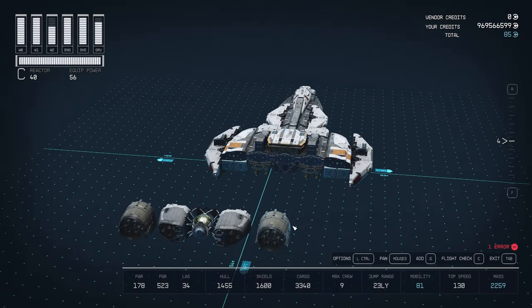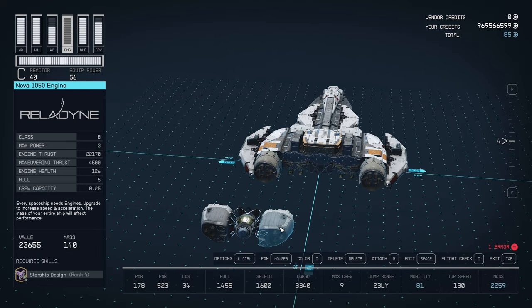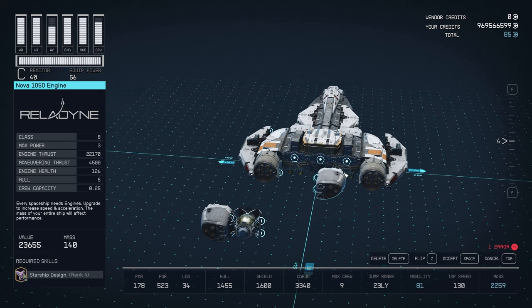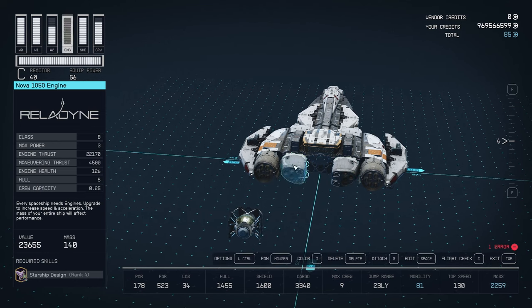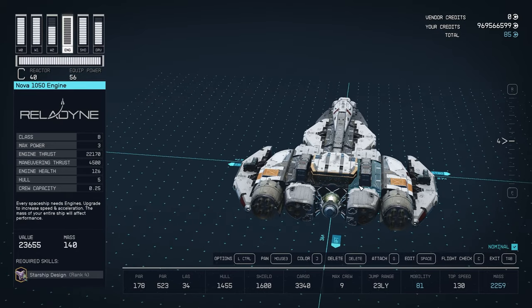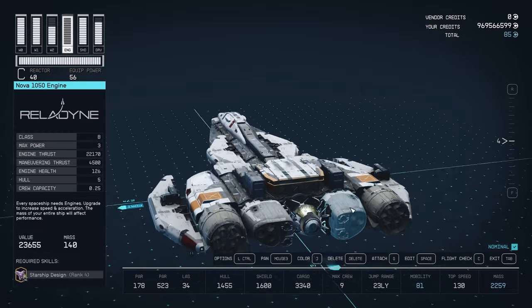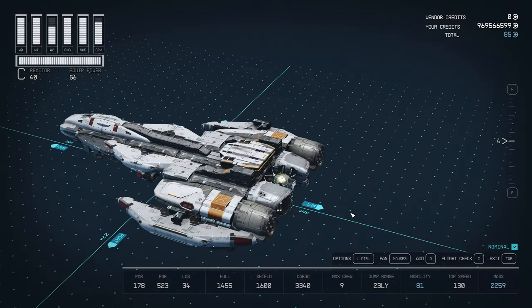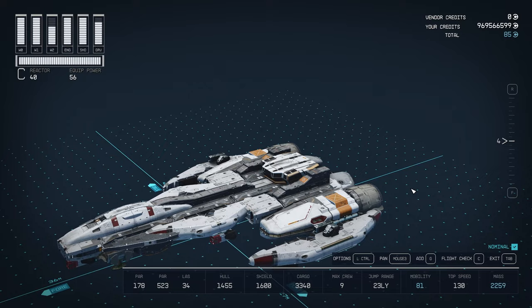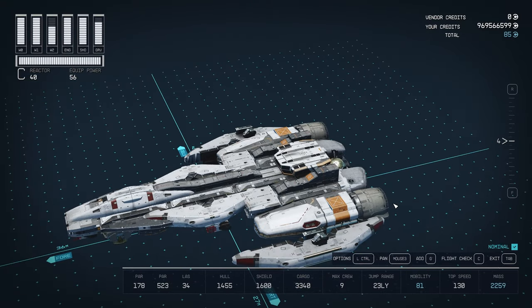Now we're going to add our two Supernova engines, our two Nova 1050 engines, and then our SF Sheared Flow reactor right there. Normally I'd drop-down glitch this into something to hide it because it's very exposed here, but there wasn't anywhere good to put it that wouldn't look silly because of the shape of this ship, so we're not going to do it.